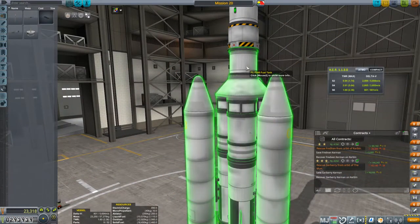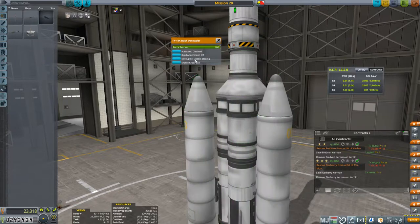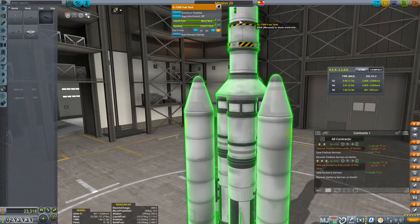I found I had to use the auto-strut feature this time around to stiffen up the vehicle. It was a bit wonky where the payload was attached to the lifter, but I found auto-strutting the decoupler, as well as a couple of parts around it to the heaviest part in the vehicle, just stiffened it right up.